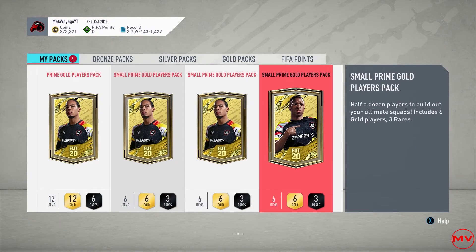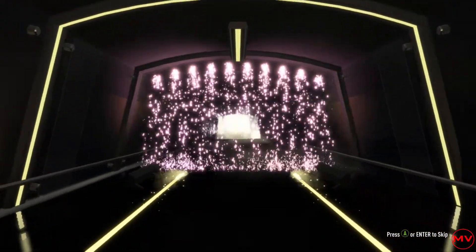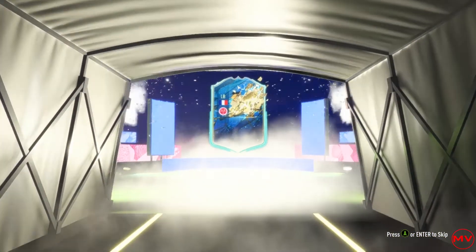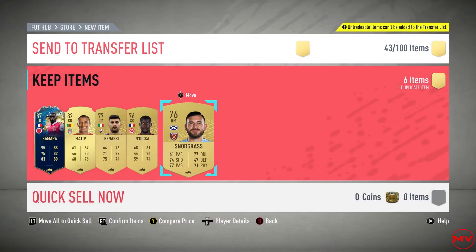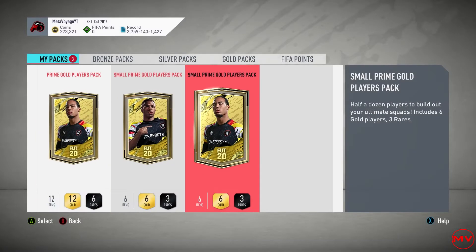Let's start off with the small prime gold player pack and then we'll work up to the prime. Fernandez — who's this? Okay, Kamara. Yeah, decent — use him for some fodder. It's not a bad board. Good start, hopefully get another one.